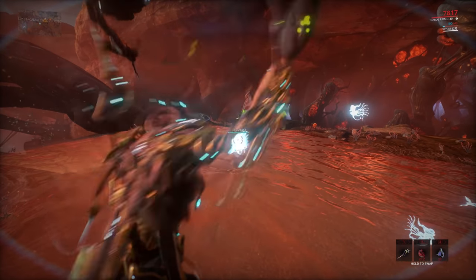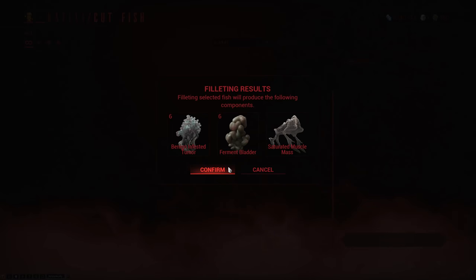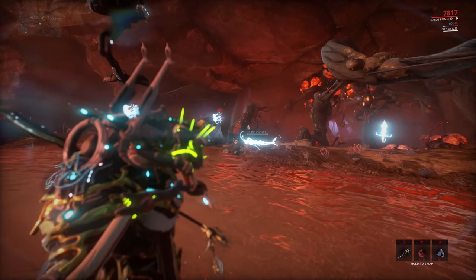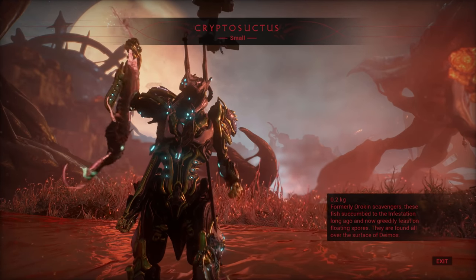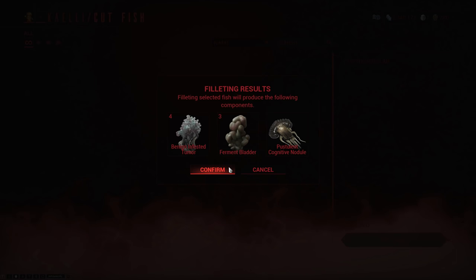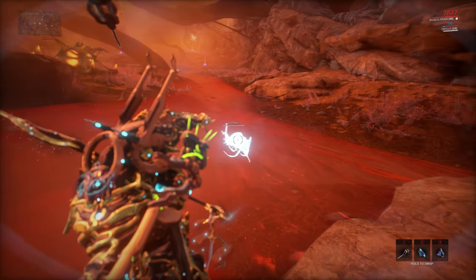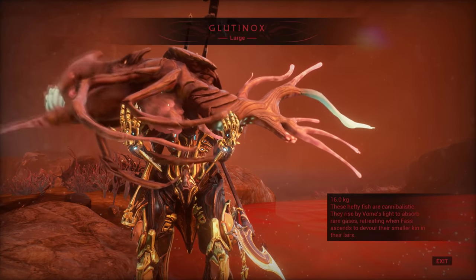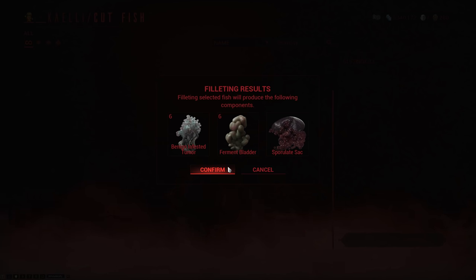Starting off, we have the Chimeros, which will spawn on the surface during both the fast and the vome cycles, and it is extremely common. Because of that, it is a very good source of the benign infested tumour, the fermented bladder and the saturated muscle mass. Up next we have the Cryptosuctose, which will only spawn on the surface during the fast cycle. It doesn't require any bait and it is very common — it cuts into the benign infested tumour, ferment bladder and postulant cognitive nodule. Then we have the Glutinox, which will only spawn on the surface during the vome cycle. While it is pretty common, you can use the fast residue to bait out more of them. When you cut this one, you get benign infested tumours, ferment bladders, and one sportulate sack per fish.